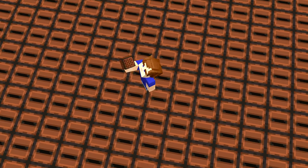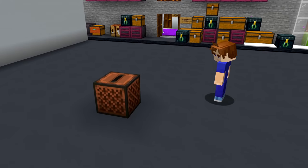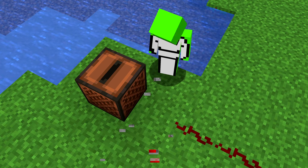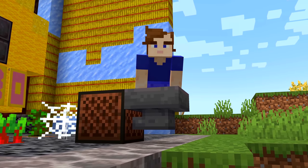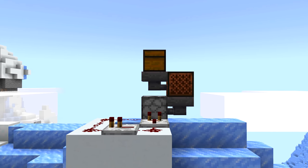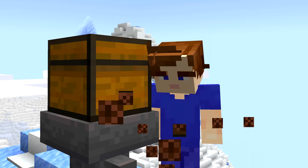Number thirty-six: jukeboxes have a special feature exclusive to Bedrock Edition. A redstone signal is emitted without needing a comparator, meaning a hopper next to a jukebox will be disabled while a song's playing. You could use hoppers to take out the disc and put it back in automatically after the song stops, effectively looping it.